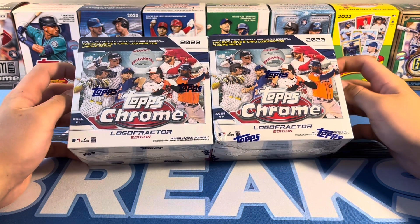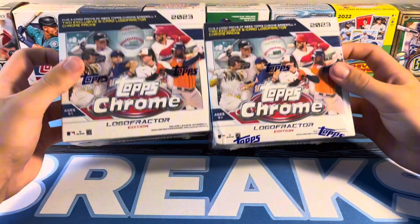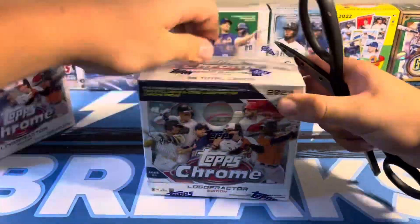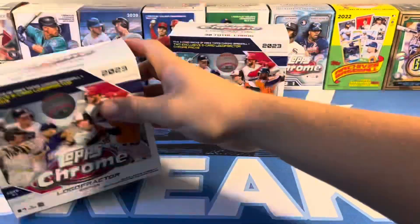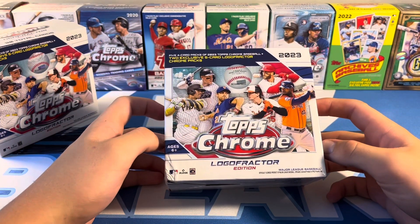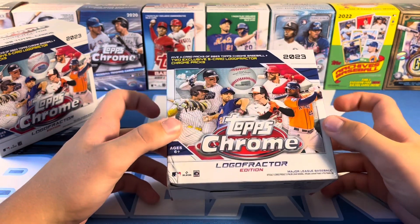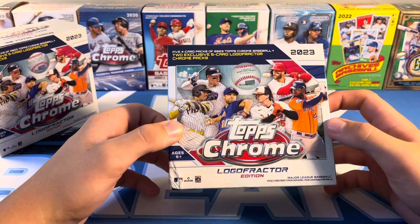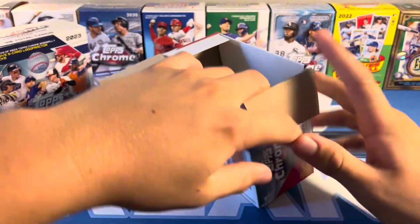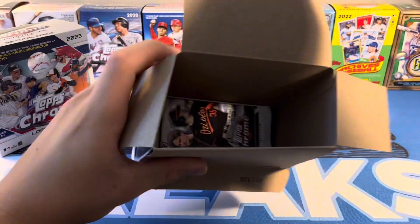On the secondary market they're about $175. In these boxes we got 30 total cards, four base packs, and then two Logo Fractor Packs, which are where 95% of the value comes from.